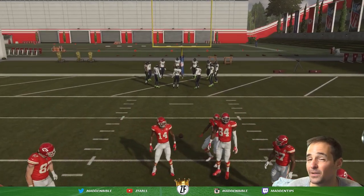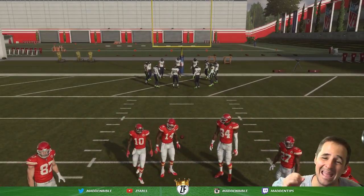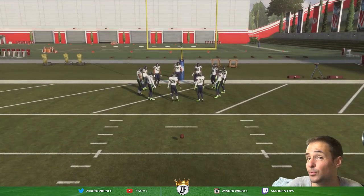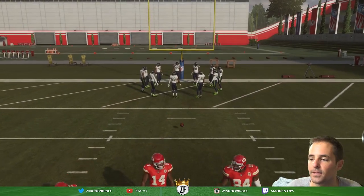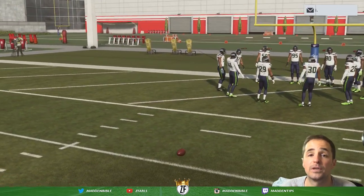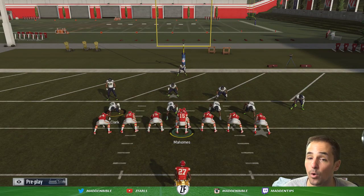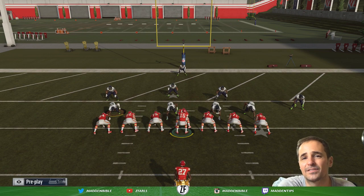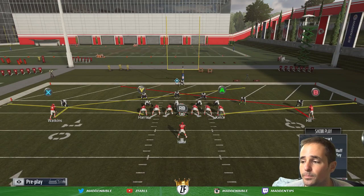It gets pretty tough at the 8 to score. Anytime I'm at the 8, my personal strategy is to try and get down inside the 3 or 4, because it opens up a lot of things we're about to talk about. So if you're at the 8, feel free to run it — first and goal from the 8, get down inside the 3 or 4. Your opponent has to respect the run game so much more. That would be my first tip.